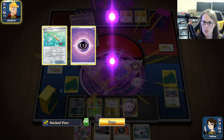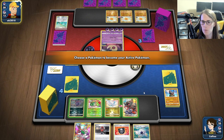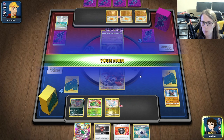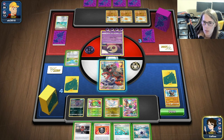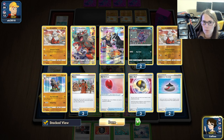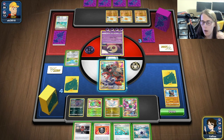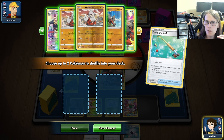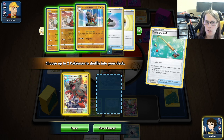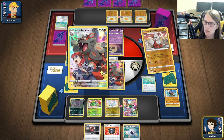It's kind of good for us — he shuffled back in those Energies, probably not going to matter too much. But since he didn't bench a Lunatone, I feel like we've got a shot here. So we'll bench an Oranguru. We are going to need to Ordinary Rod back in some Growlithes. So we could also just get a Zoroark... oh, you know what — the Slowbro. Slowbro is really helpful here — we need to get the Slowbro out of the deck. We're going to shuffle back in an Arcanine and a Growlithe. I think this makes sense.